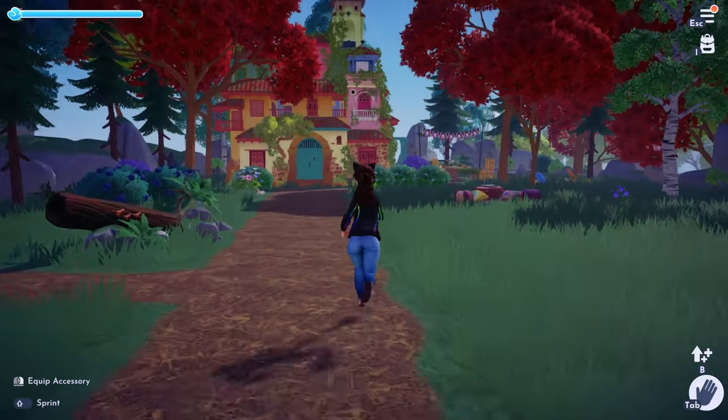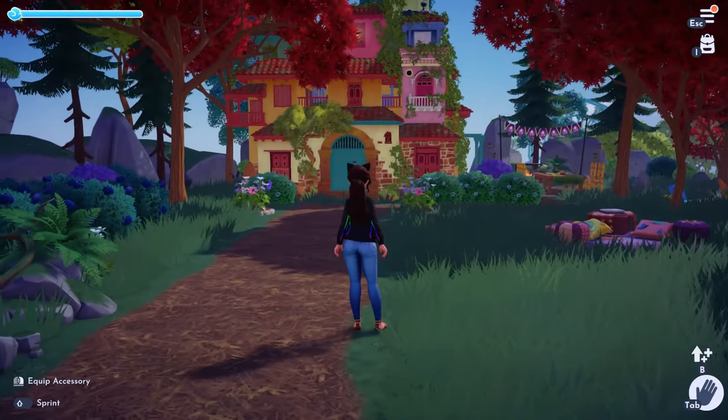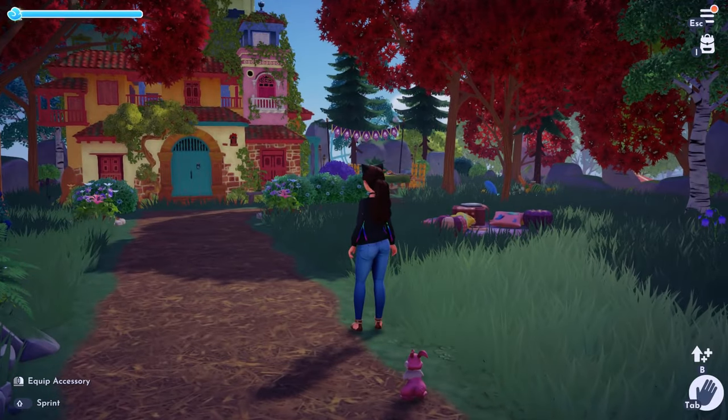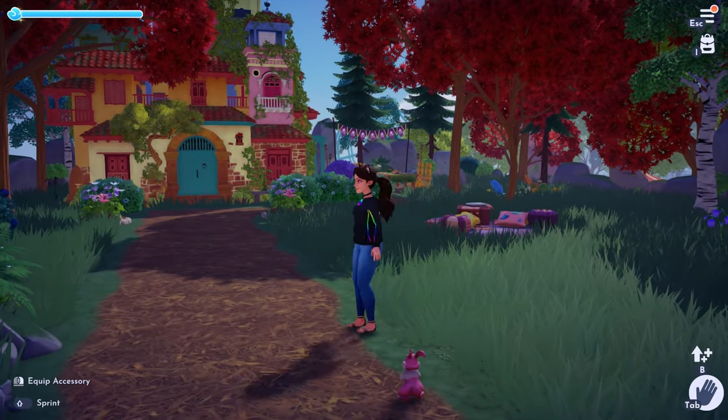I wanted to use Mirabelle's house in my photo because it's really colorful and I just thought it looked so nice off in the distance, so I'm going to start setting things up over near Mini Casita.